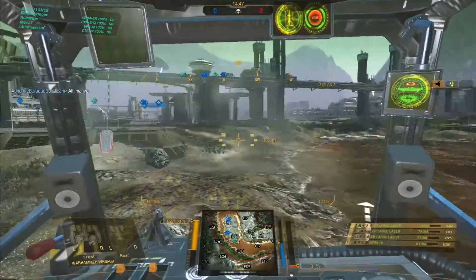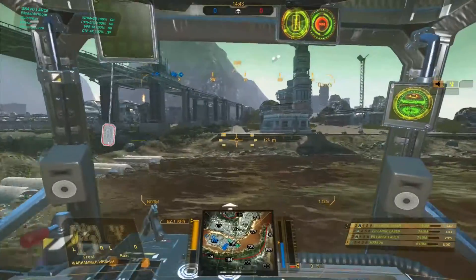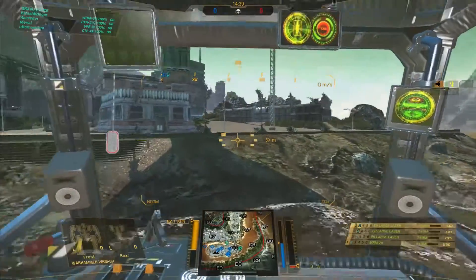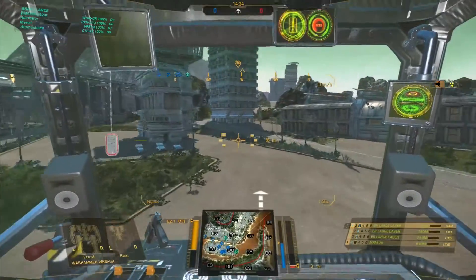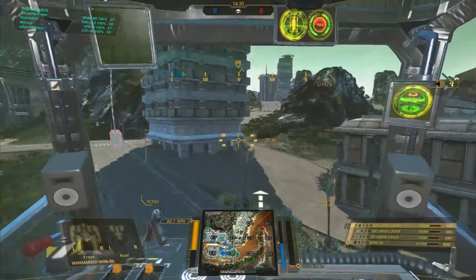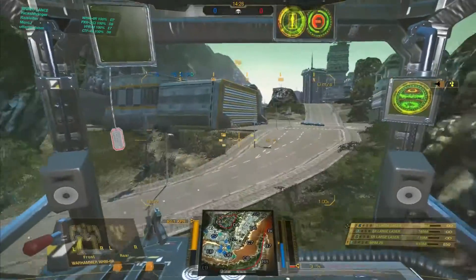Hello everybody, it's Rick Ashpringer here, and another episode of MechWarrior Online. I am in my Warhammer, the WHM-6R. It is equipped with three ER Large lasers and one MRM-20. I think this might have been a build that was inspired by Molten Metal. We are here on Crimson Strait in a skirmish match.